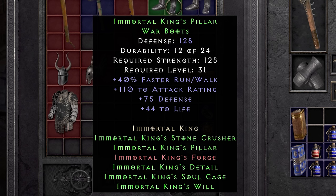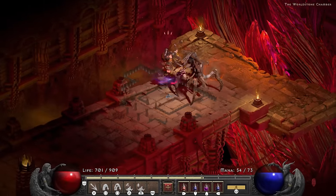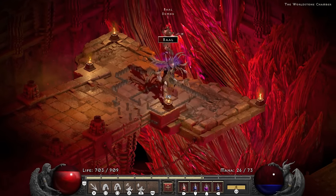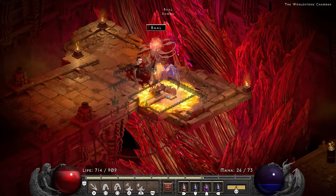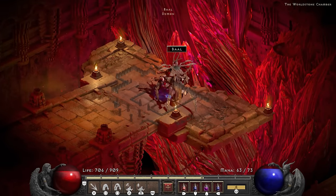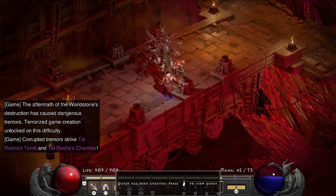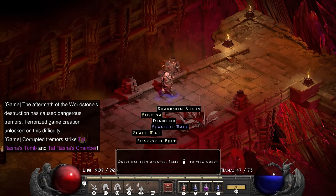The boots are impressive and disappointing at the same time — I always felt like these should have something more going on. I would love if they had Cannot Be Frozen, because obviously the king's shoes would keep him warm. The difference in health pools and tankiness really shows when you look at how much damage we are dealing to Baal. The fight is still extremely safe, but the overpoweredness is gone with the wind at this point.